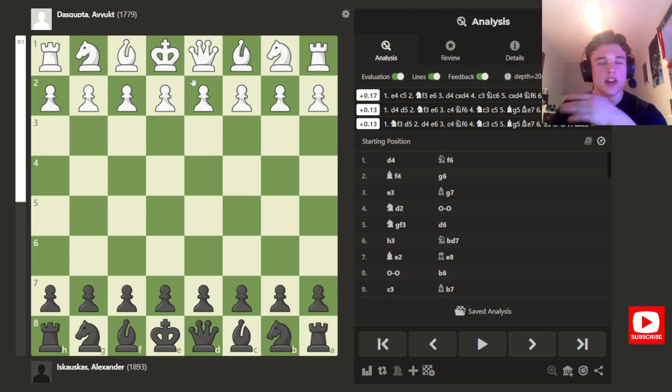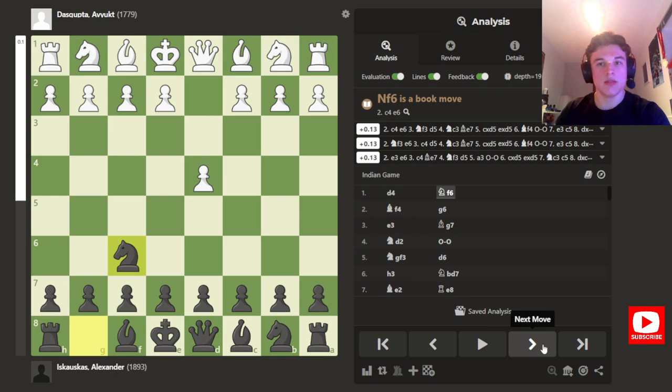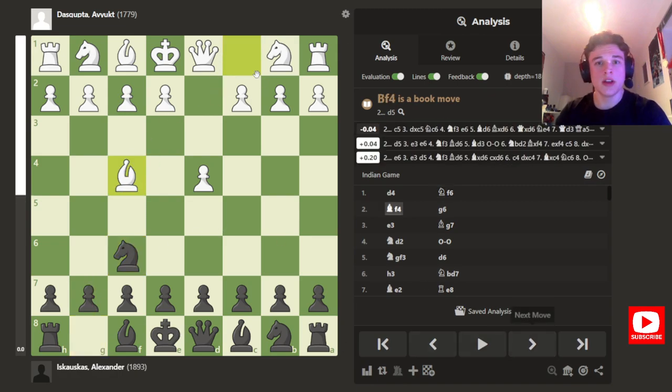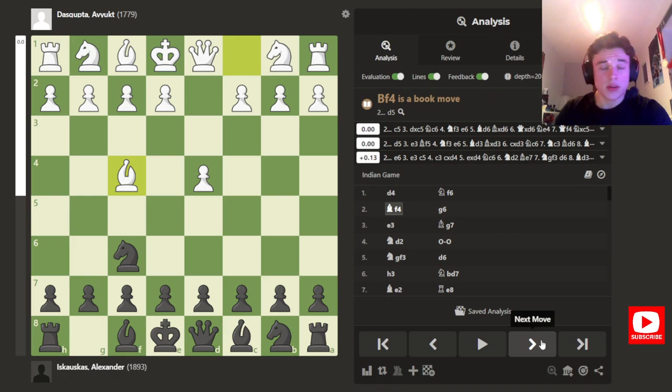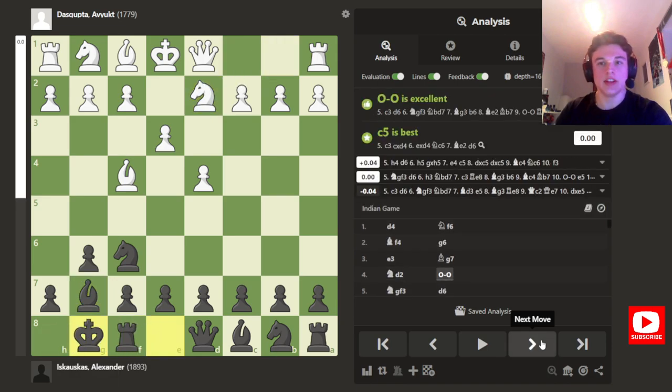I was rated just under 1900 at the time, my opponent just under 1800, who starts with d4. I really liked playing the King's Indian at the time, and I still do. He goes for a London system, which — this is 2021 — so the London system was ridiculously popular back then. I mean, it still is now, but in 2021, yeah, everyone played the London.